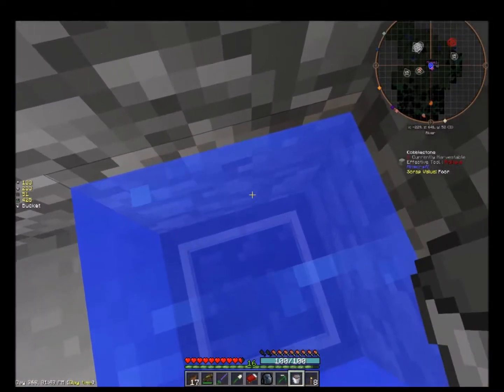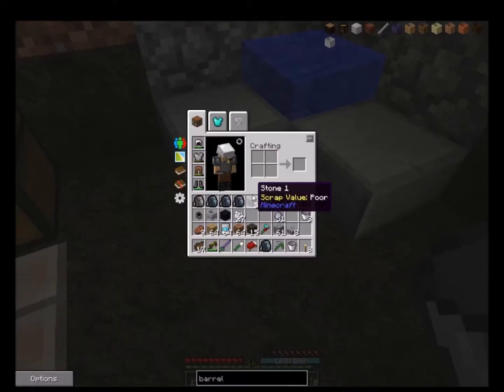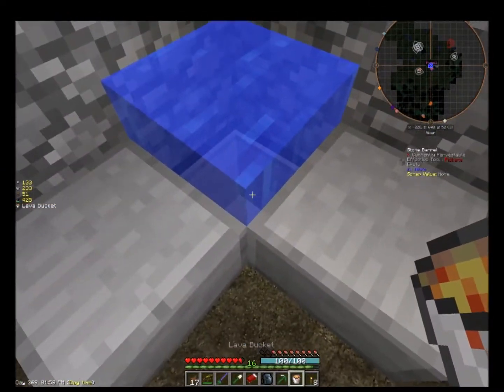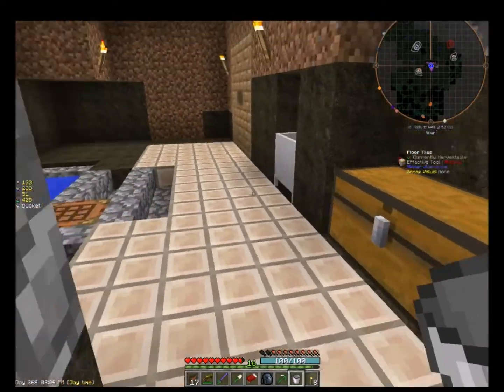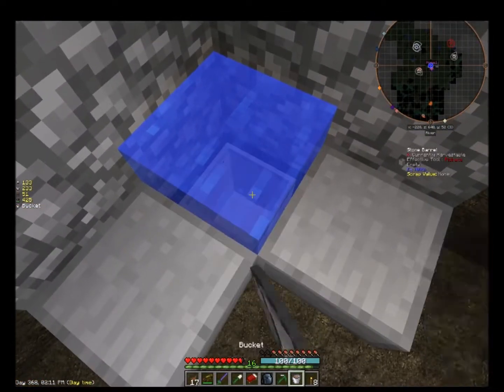We'll put it in that stone barrel. It made - how do we get that out of there though? And that is obsidian! So now I can make some obsidian tools. All I have to do is come over here, grab some lava, throw it in there, click it again, and I get obsidian now.